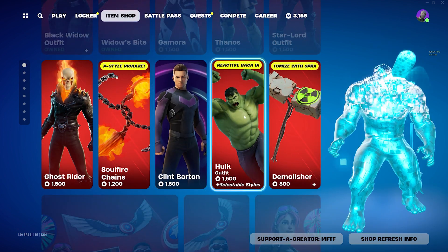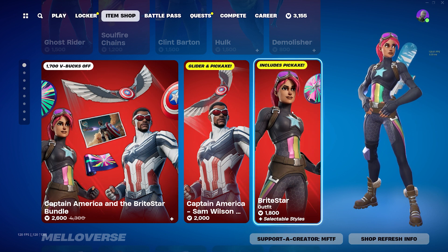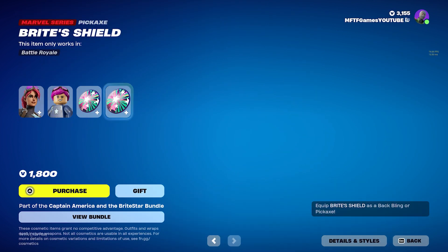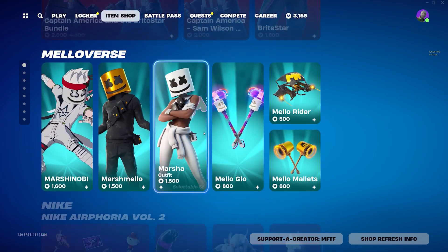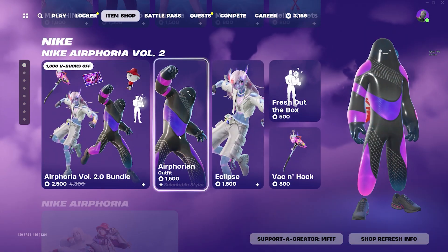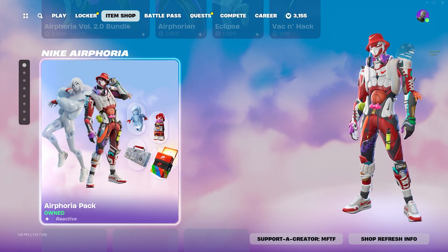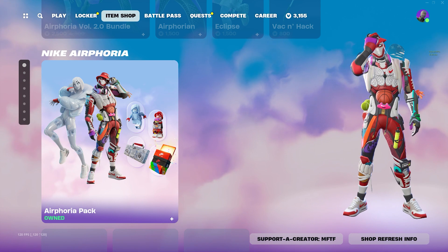We still have the Ghost Rider and the Hulk skin as well. We still have the Bright Star — the back bling on this set is actually pretty cool, definitely would consider copping. We still have the Marshmallow skins in here. Airphoria — we got Eclipse, nothing new as of right now. The OG Nike Airphoria skins are still in the shop, definitely cop them.